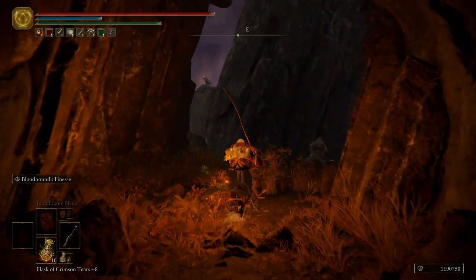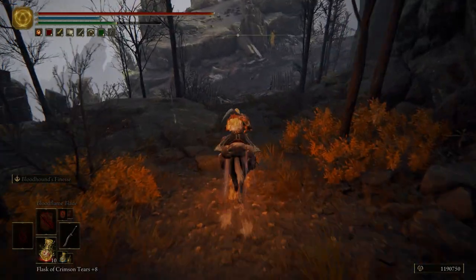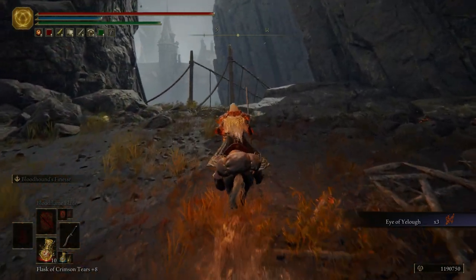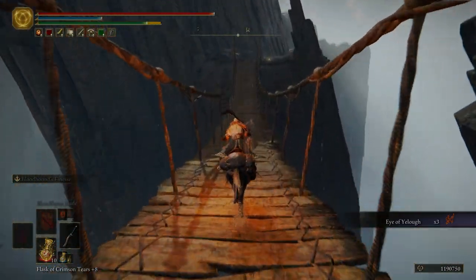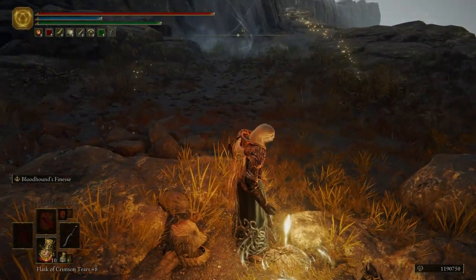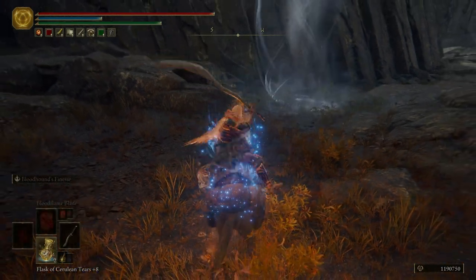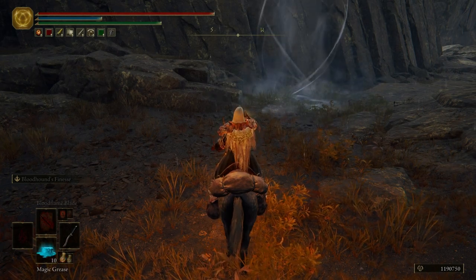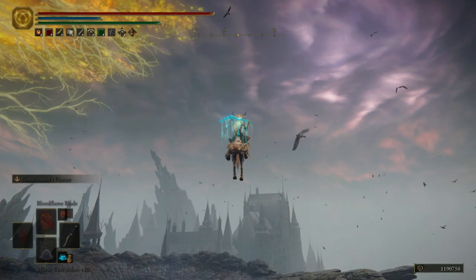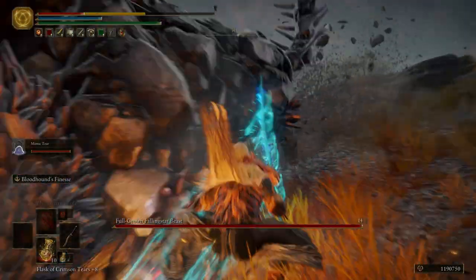We're going to come out here, hop on Torrent, and head south. We are almost finished with Mount Gelmir. Pick up that item there, and then we're going to cross this rope bridge — my worst nightmare. Light this grace and then we're going to use the spirit spring. We're going to hop on Torrent, drink a flask, and buff our weapon. If you buff your weapon ahead of time and then bring your spirit summon out, it's going to have that buff on the weapon the entire fight. Go ahead and immediately pull out your spirit summon and then try not to die.